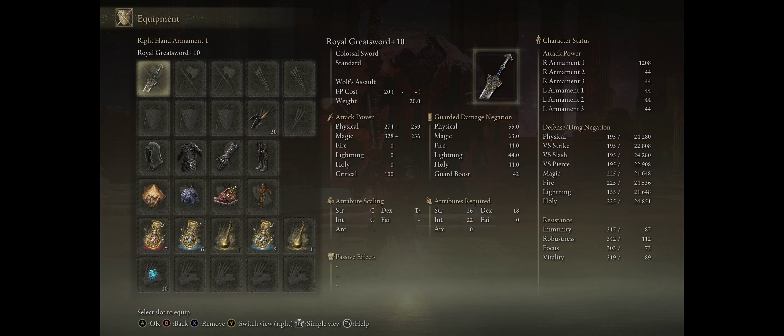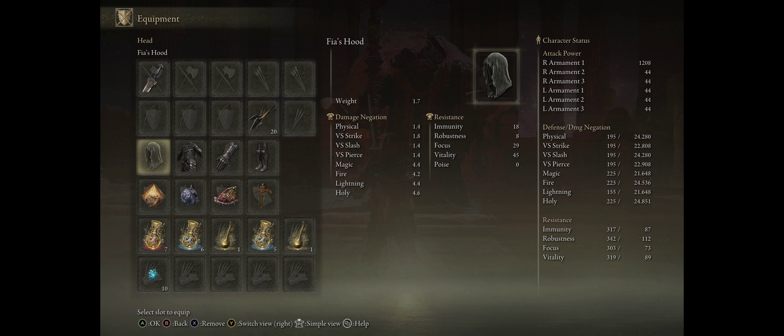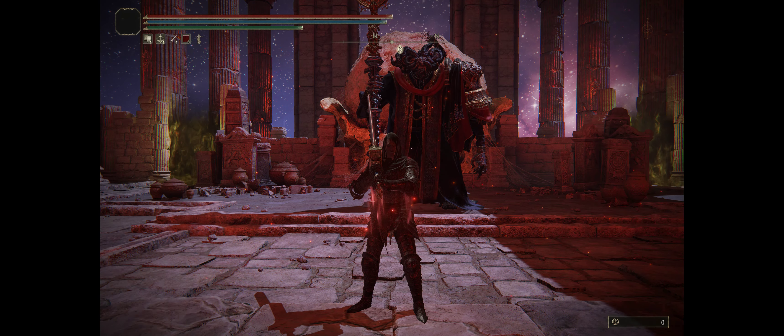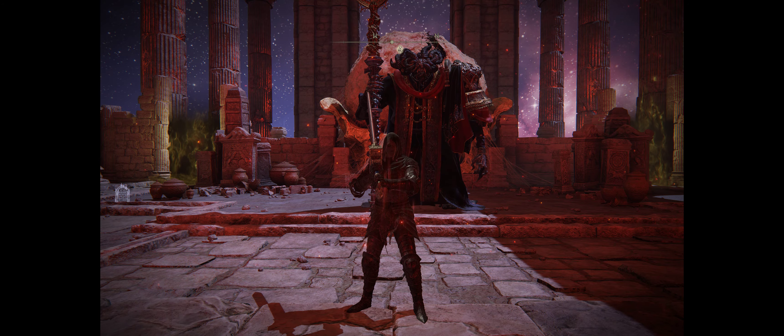We are wearing Fia's Hood, the Knight Cavalry armor set, and these talismans. Let's get started — please remember to like and subscribe.